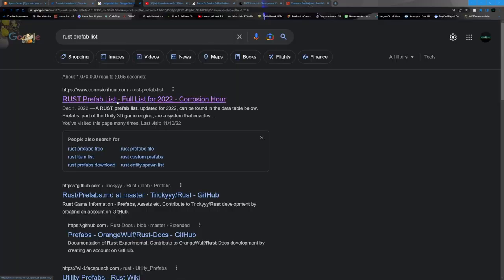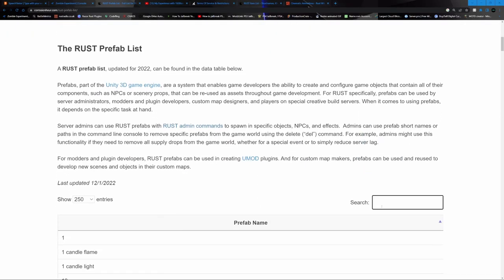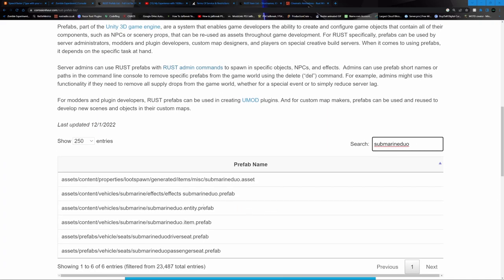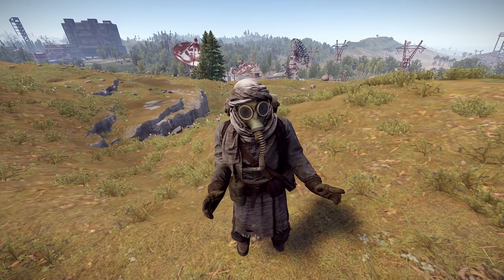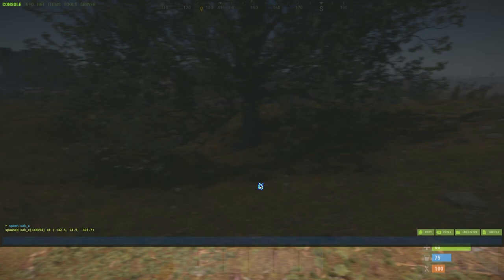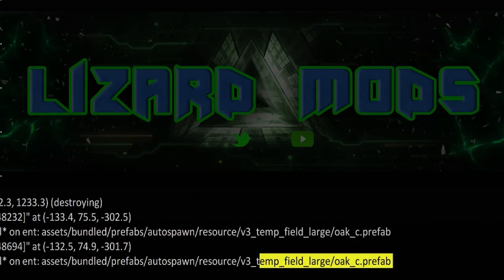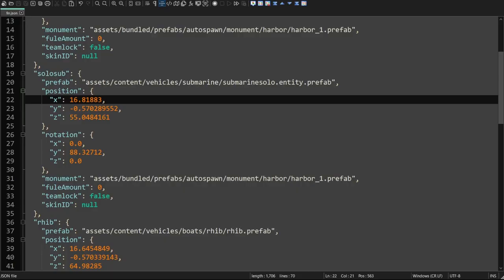Once we're here, go ahead and look up the submarine — we get several different listings. What we want is the entity. All we need to do is copy this and put it inside our configuration. Another quick way to get the assets you want to spawn in is to simply spawn it through the console and then use the int kill command. From there, you can copy the entity path printed in the server console.